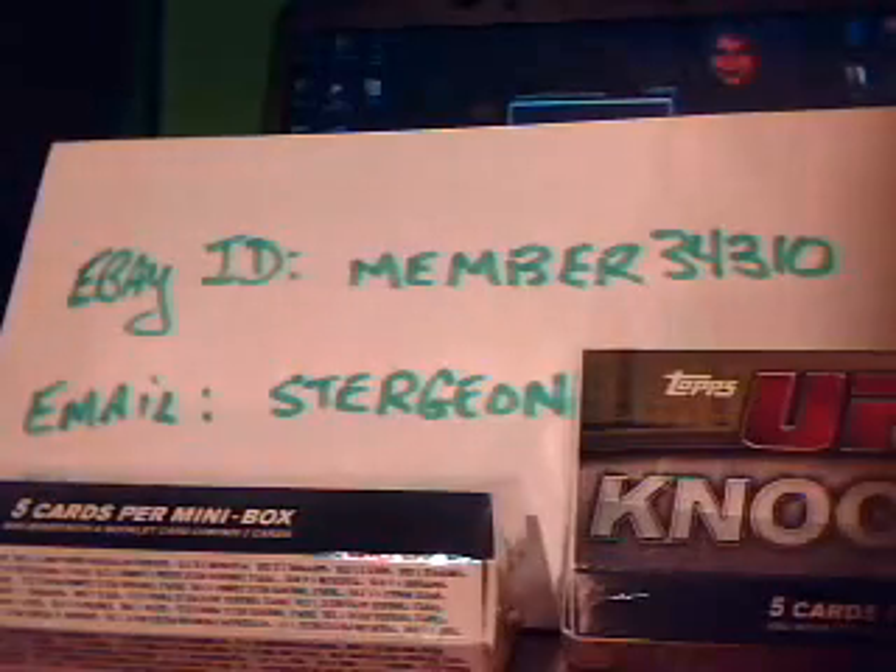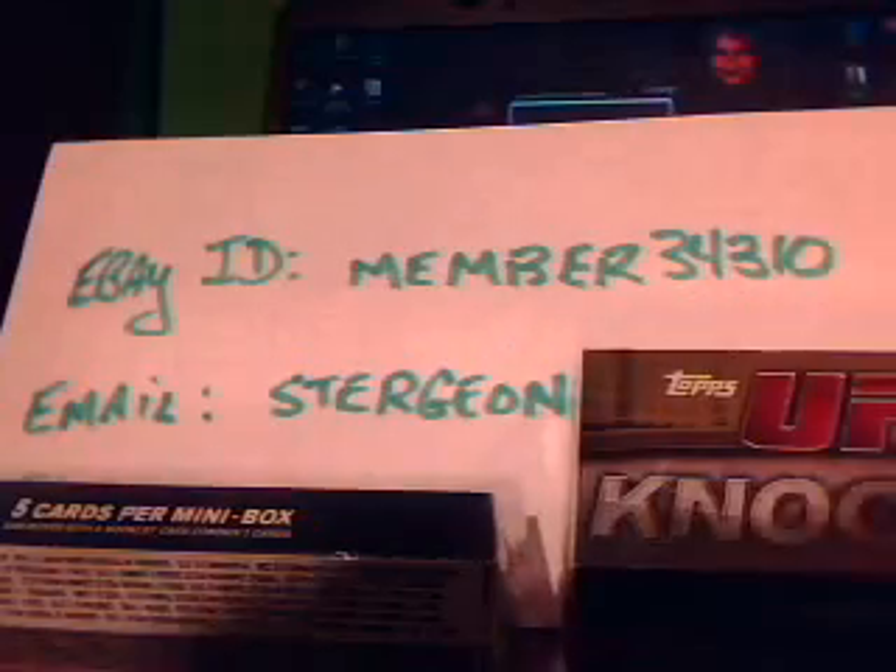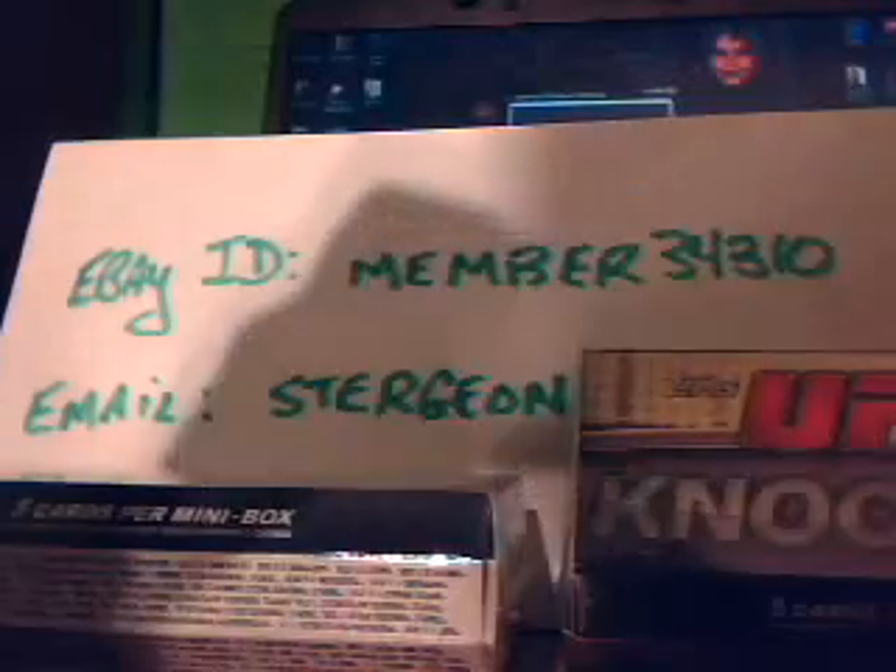Pack six. A lot of trash for eight little packs — the boxes weigh almost nothing. Got a Ben Henderson, Rosario Noguera, Dan Hardy, a Cost Check Matt out of 188, and a Kane Green out of 88. So we've got two packs left.